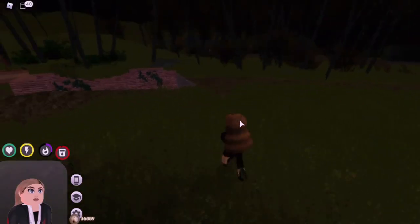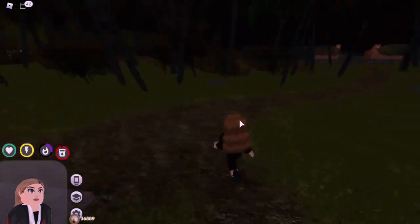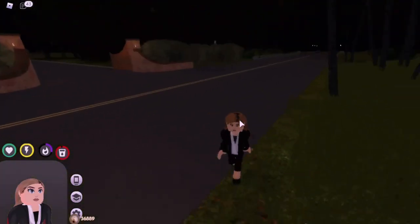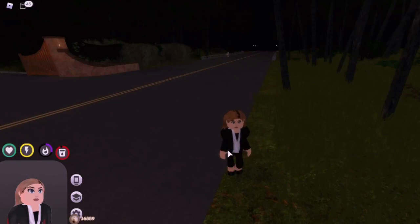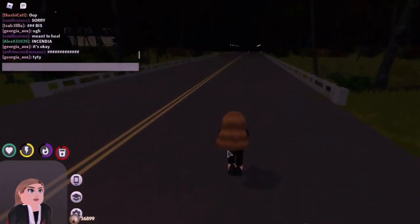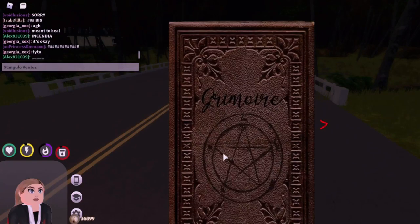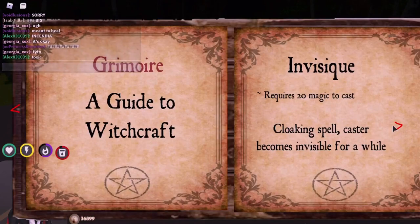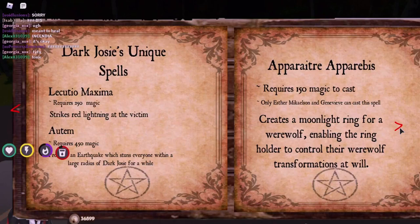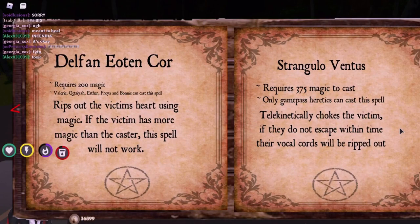Hello everyone, welcome back to my channel. Today I'm doing another video on Vampire Legacies, covering the new update they just added. There is a custom spell now for heretics called Strangulo Ventus — let me look in the grimoire really quickly. There it is.